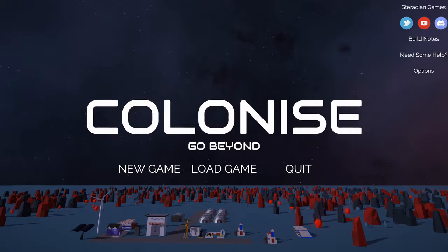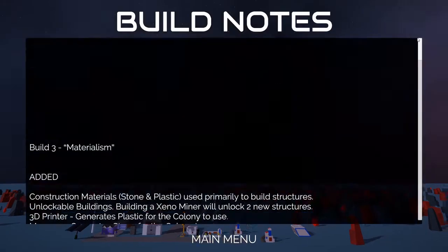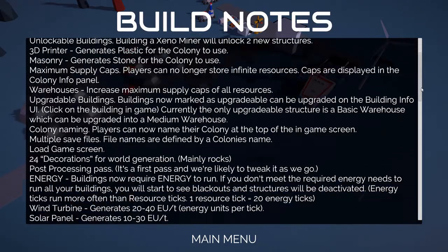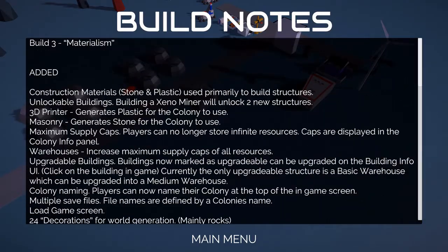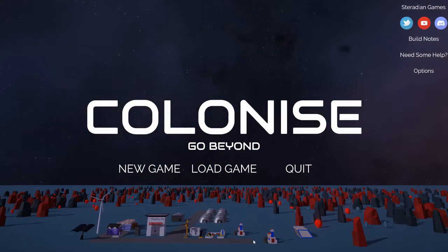So if you haven't been here since build 2, we'll be going through as many of the changes as we can. The patch notes are fairly long, as we can see. We've added quite a few things into the game, we've changed a few things, and we've fixed a few bugs. In terms of size and scope, it's about twice the size of the previous build.